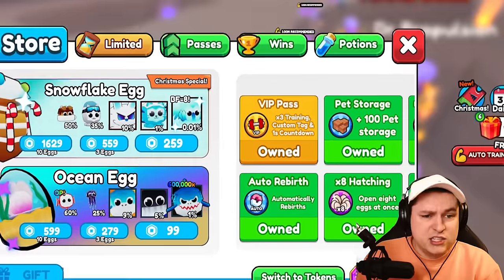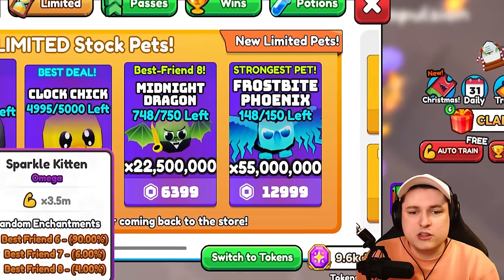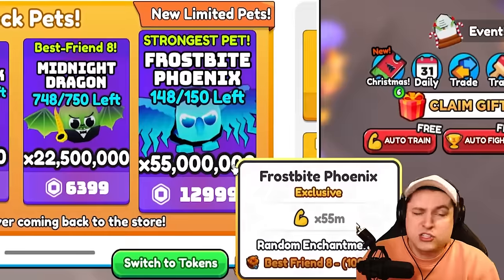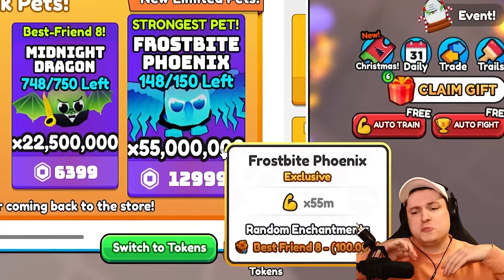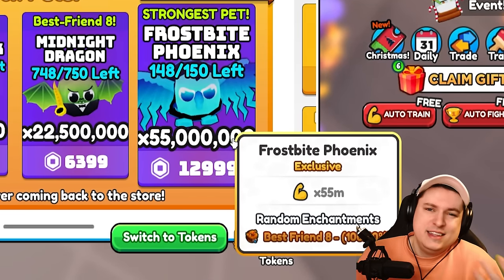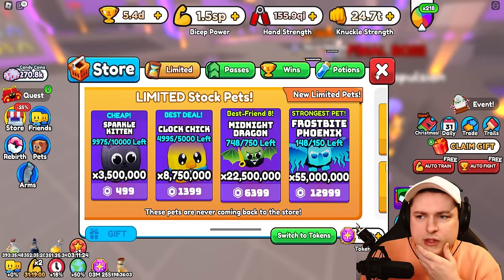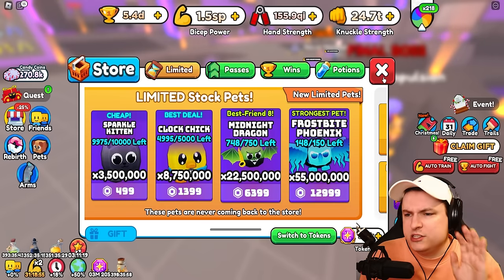Up next on the list are the new limited pets. If you open up the store, there are right now four new limiteds: the Spark Kitten, the Clock Chick, the Midnight Dragon, and the Frostbite Phoenix. These are okay — 55 million stat, nothing too crazy. Of course if you get these in their highest form and spend a lot of Robux, it's going to be the best pet in the game. I'm not going to give one away today — I mainly want to focus on the new stuff.